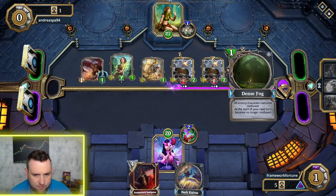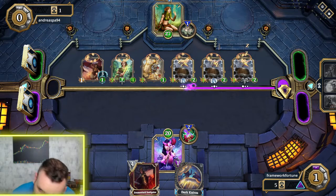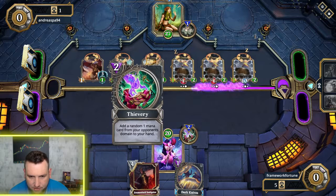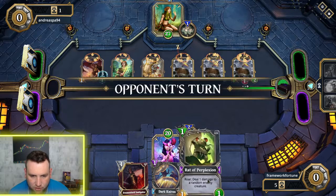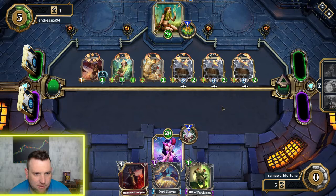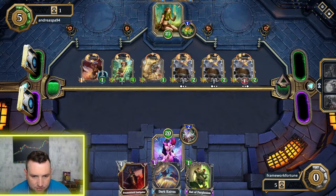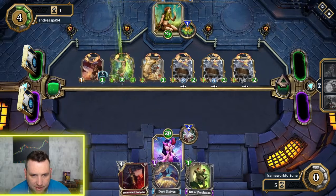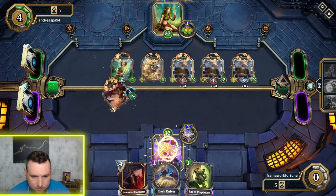I'm going to play this to confuse his creatures and pop this mana too for another card. That was actually a decent draw — a little one-mana rat that deals one damage, that'll come in handy. But he does have some strength on the board — five, two, and one — that's going to be at least eight to the face, maybe nine with his god power buff. I may lose this match because I'm having a hard time drawing the creatures I need.